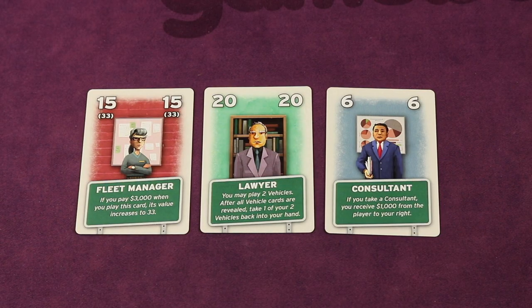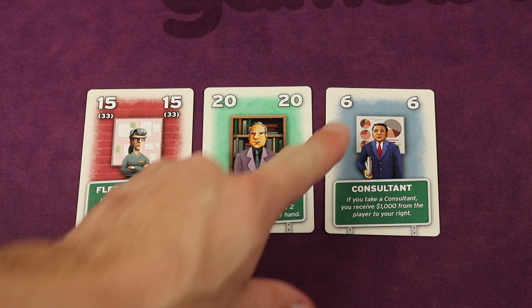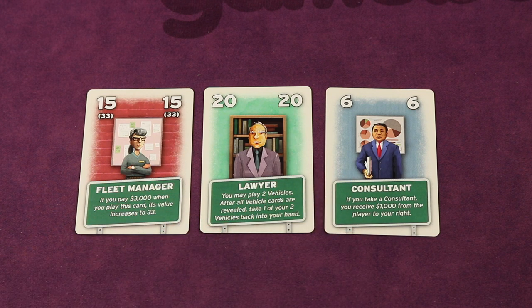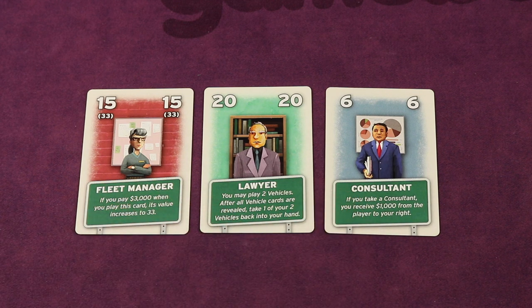At the beginning of the game, you'll start bidding with the player that most recently bought a car — or a house if playing the original game with the expansion. That player has two choices: bid or pass. If you decide to pass, you simply take the lowest valued card. Since this card activates in the hiring advisors phase, you would receive $1,000 from the player to your right. You take this card and put it face down in front of you.